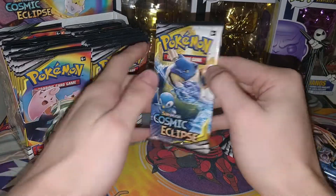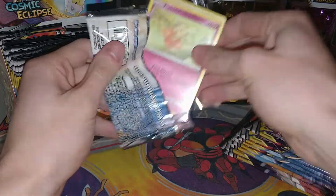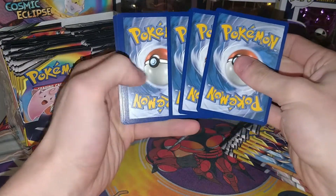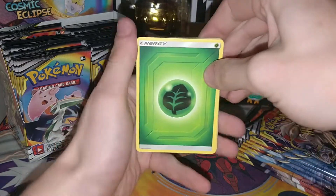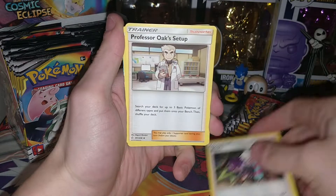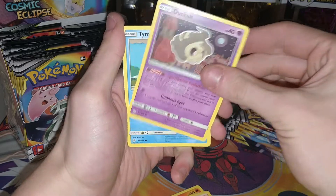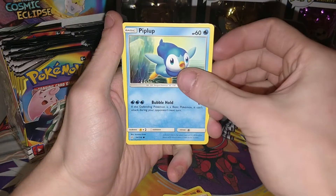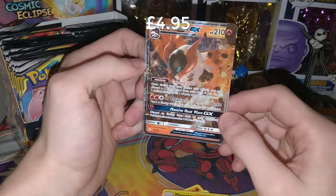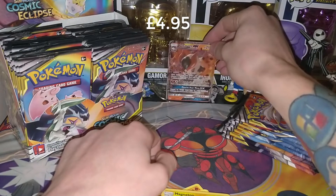So we're going to start with the Blastoise Piplup pack. Here's a code card — I'm just going to fling it over there. Taking four from the back gives us a Grass Energy. We also have a Rapidash, Roxie, Professor Oak's Setup, Flabébé, Tangela, Duskull, Tympole, Piplup, a Reverse Magneton, and a Volcarona GX! That is a half-art Volcarona GX. For the first pack, that is a pretty good start — I'll take it.